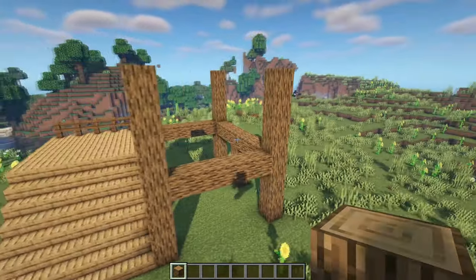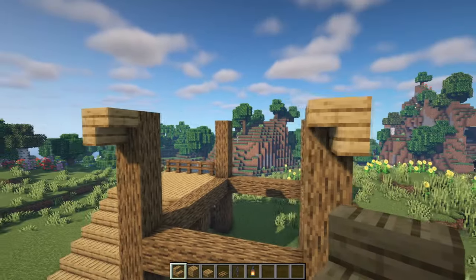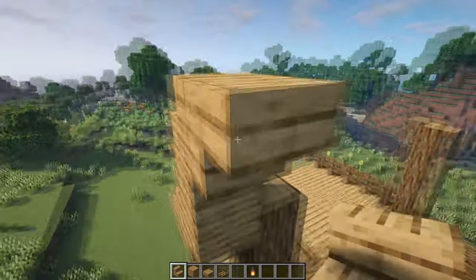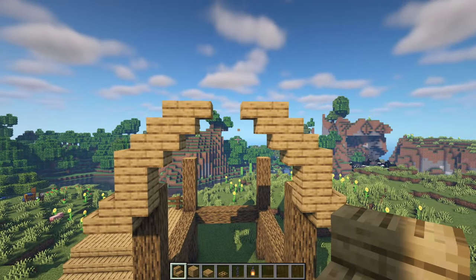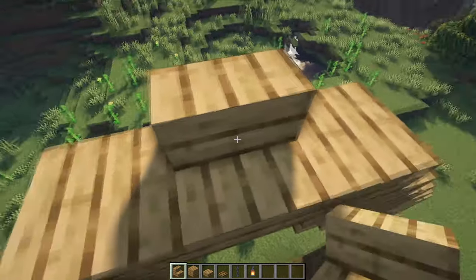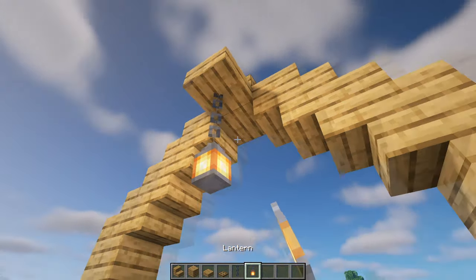Now we can come to the middle two here and bring them up by two more blocks, and on this fourth highest block we're going to have a line of horizontal logs going across from one side to the other until we reach back to the first one we placed down — so you should have an outline looking like this. Now we're going to get started with the roof. The first thing to do is place an upside down oak stair on the top of those oak pillars and then regular ones coming out of the back with a full block on top of the upside down stair. We just want to staircase our way up with a regular stair then an upside down one coming off the back until they eventually meet in the middle.